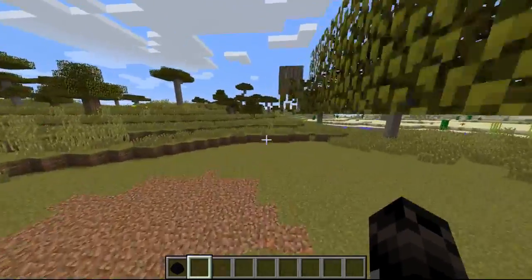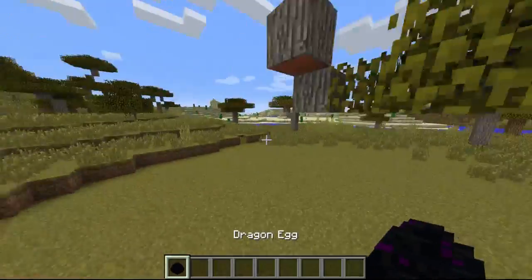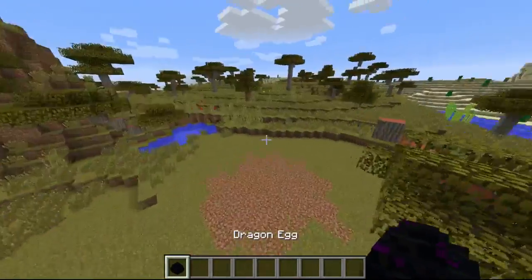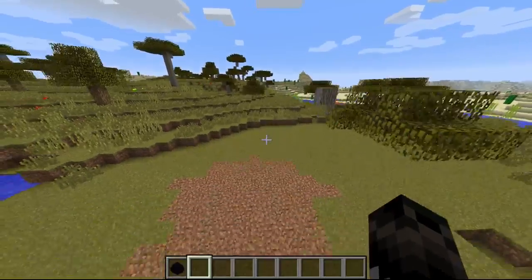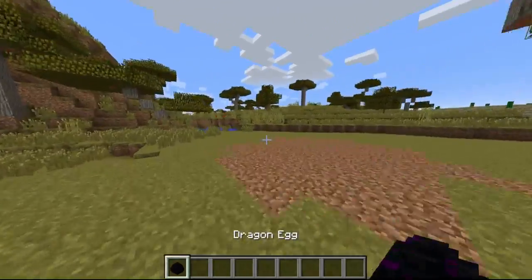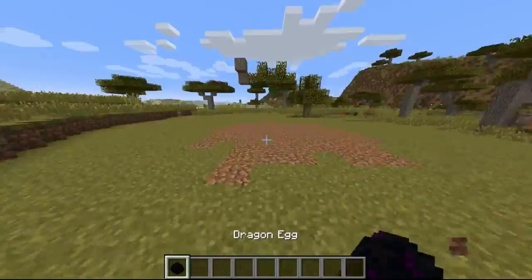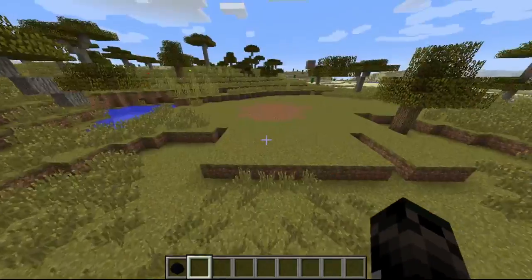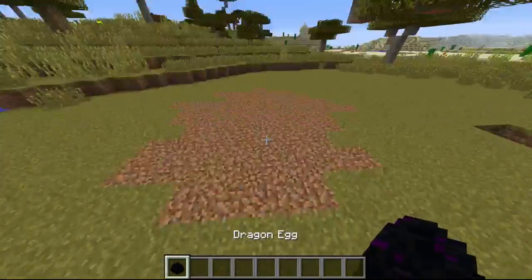Today I'm going to be showing you an ender egg thing. When you're done killing the ender dragon, you just have this dragon egg left over. You might want to respawn it, maybe. This is more for an adventure map, because you can't use command blocks in survival, but I think this is pretty cool.